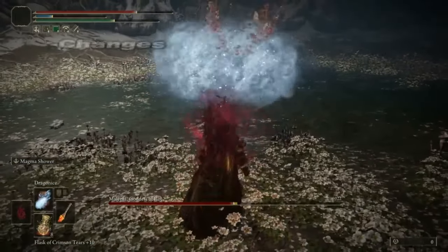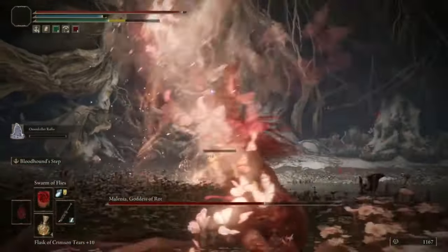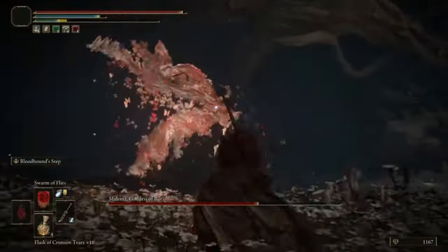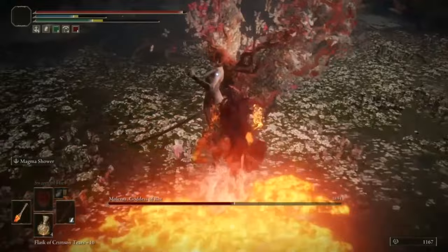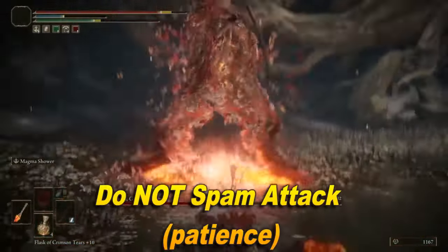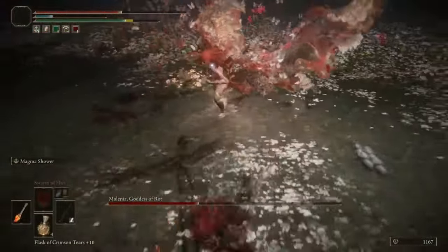There are some very important changes in the second phase you should know. First, she now has no poise — because she dropped her armor, she literally has zero poise. Basically she traded defense for extra speed, so any and all attacks will stagger her. But not if she's already committed to an attack animation — sometimes she can't be interrupted. So do not spam the attack button or she will clap you.